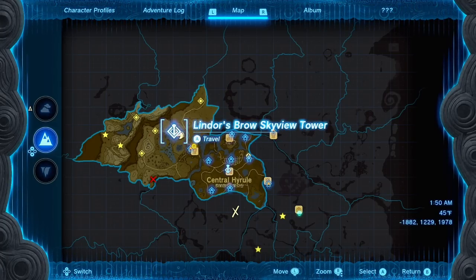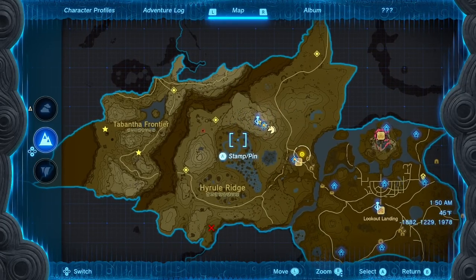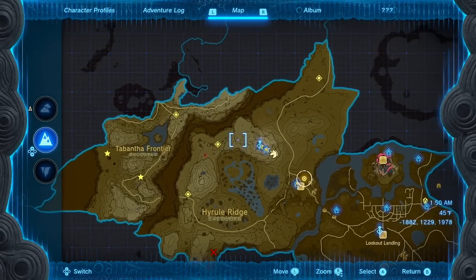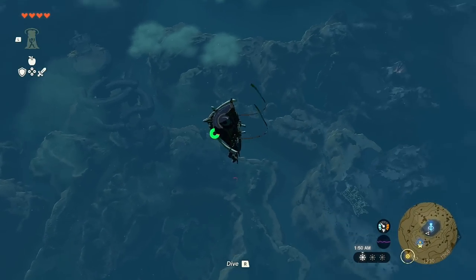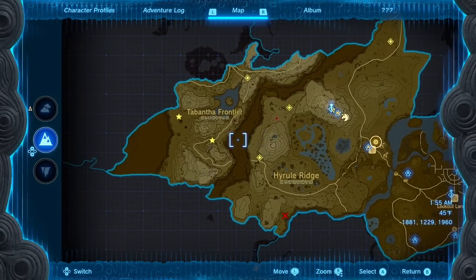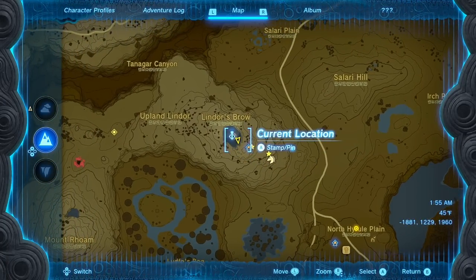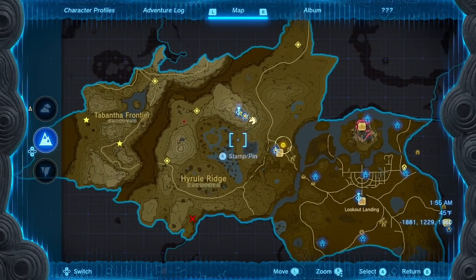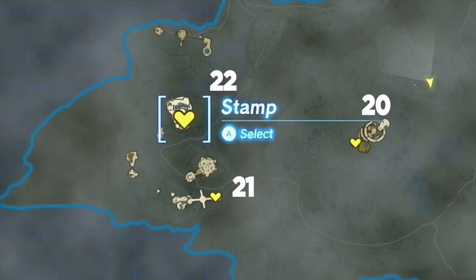This is when we start getting into shrines hidden within caves, so there may be some you don't know about. On screen are the eight surface shrines — diamonds are regular shrines visible from the sky, while stars mark shrines hidden within cave systems. Future Austin will put the order for surface shrines and then the sky shrines.